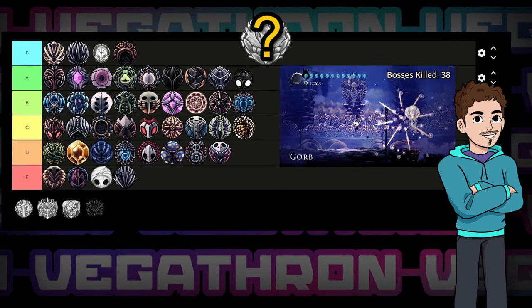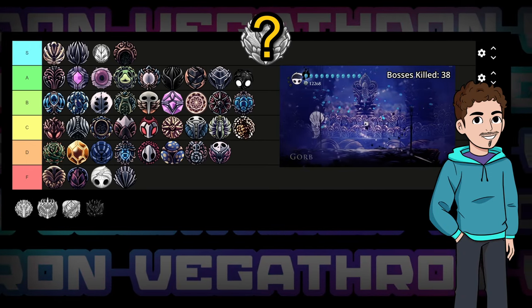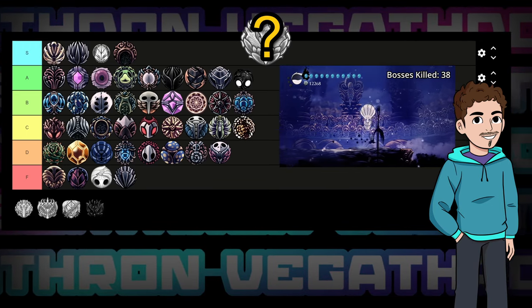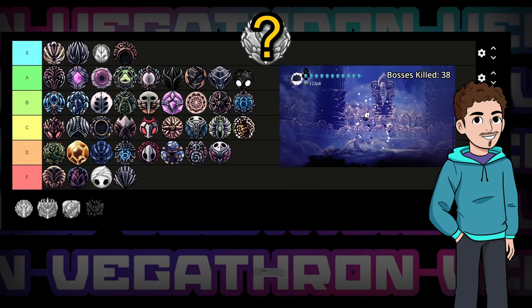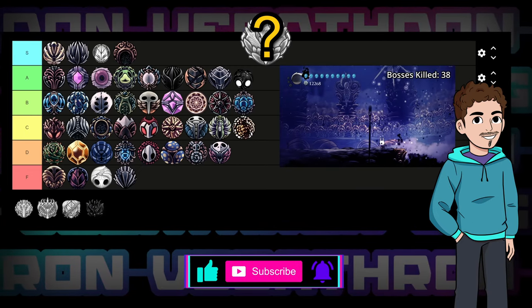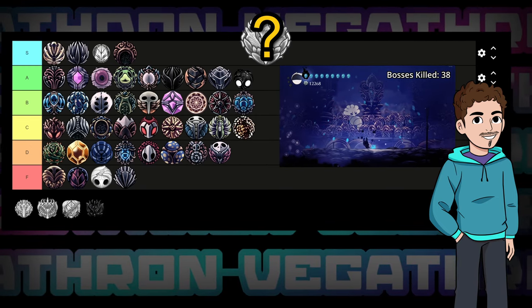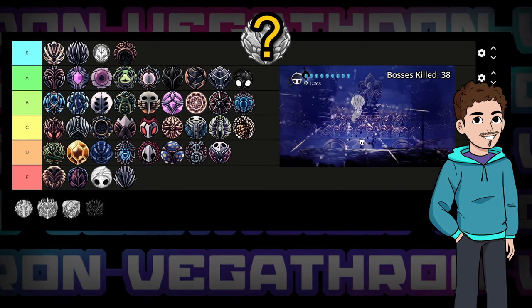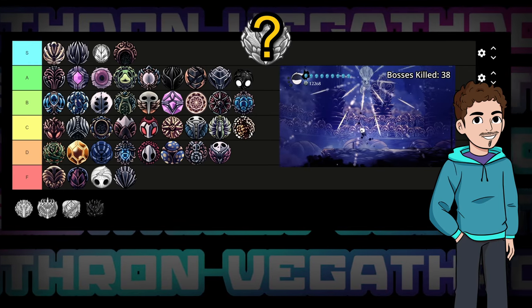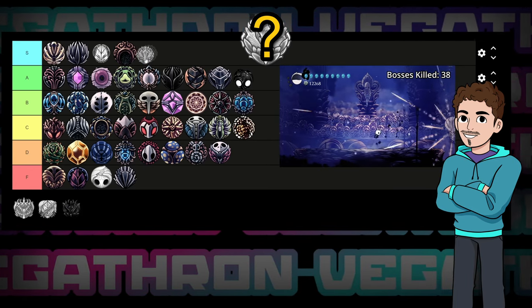Next up we have Mark of Purity. Ever wanted to turn your nail into a gatling gun? Now you can. For three notches you'll be able to hold the attack button down and gain attack speed each time you land a hit. At best this ends up nearly twice as good as Quick Slash. However, getting hit resets the speed and you deal 20% less nail damage. Think of this as a high-risk, high-reward version of Quick Slash that rewards consecutive hits and not getting hit, but punishes you with a slower starting attack speed and less damage per hit if you play badly. Obviously for a god gamer this is S tier, but taking into consideration all skill levels, putting it in A tier.